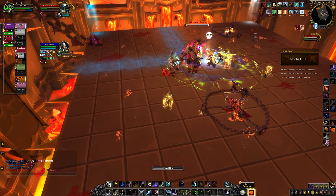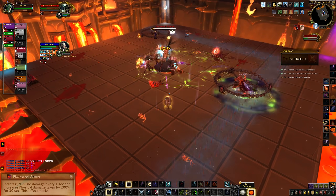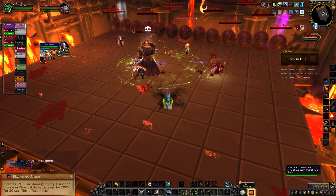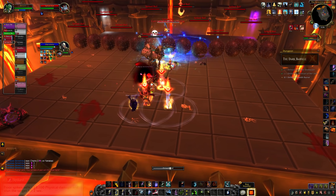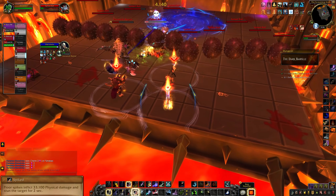As long as your tanks are taking that ability to the corner, all of the spikes are super easy to dodge. The weapons also apply a debuff to your tanks that deals damage over time and increases their physical damage taken, so you want to tank swap after every weapon throw. If you get hit by any of the spikes, you will take a bunch of damage and get stunned for two seconds, so avoid them at all costs.